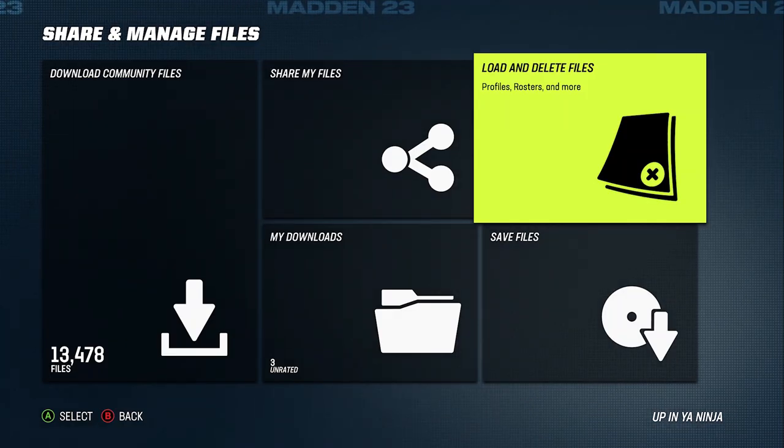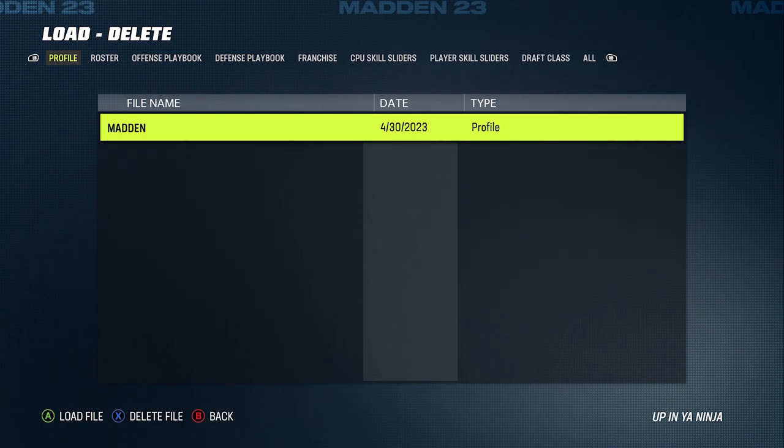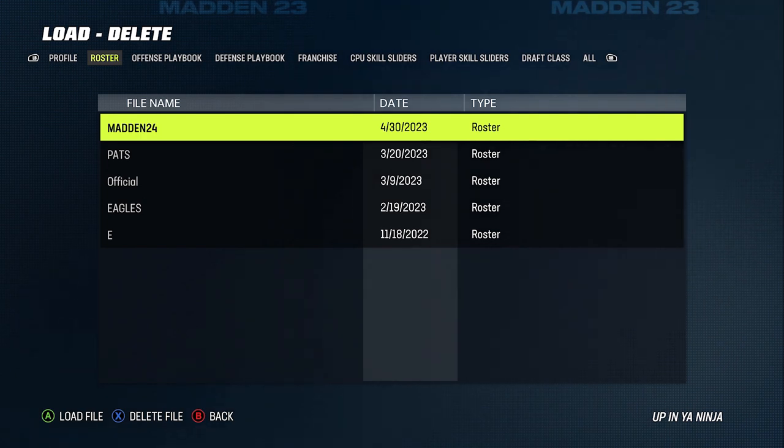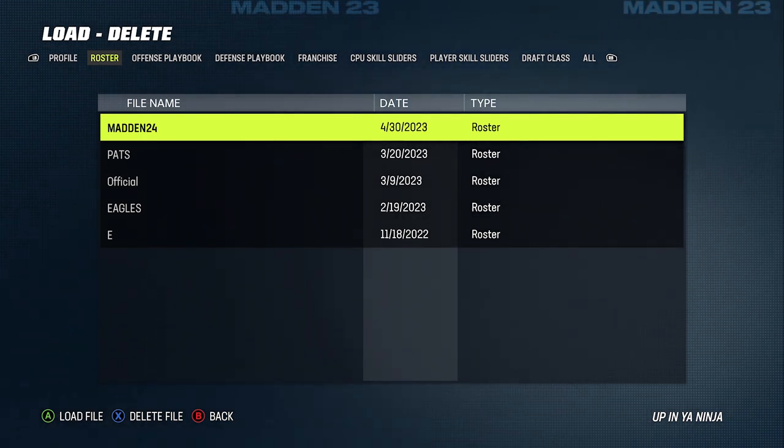After that you're going to want to tab over to load and delete files and do the same process. Go over to Madden 24 — you can see right here I have my 430 that I just downloaded. I'm going to load that and that's how I basically get that onto the game.